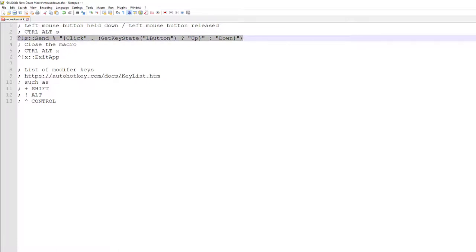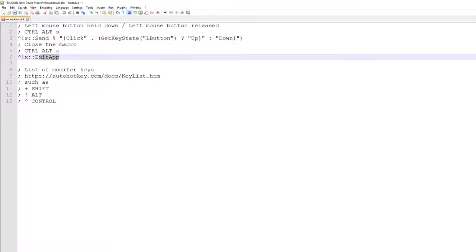There are two actual lines of code — this one and this one. The first one controls the operation of the left mouse button, whether it should be up or down. The second line of code controls the exiting of the macro. Each line is activated by a certain key or key combination. For controlling the left mouse button, I'm using CTRL, ALT, and S. The control key is represented by the hat symbol, the ALT key by the exclamation mark, and S for the S key. When you press CTRL, ALT, and then S, it will send a left mouse button up or down, dependent on the current state of the left mouse button from the call to get key state.